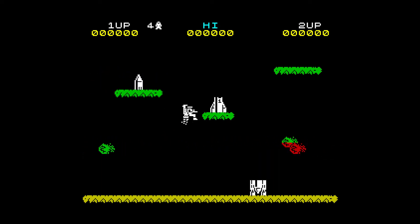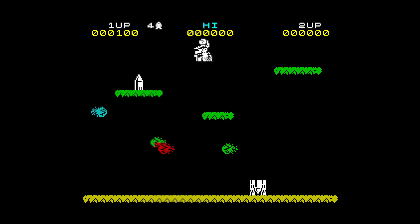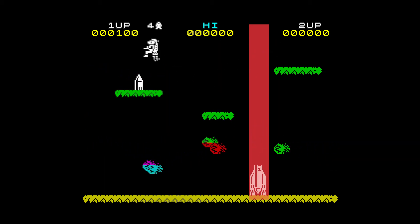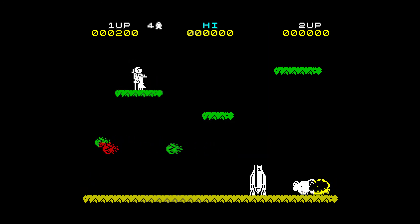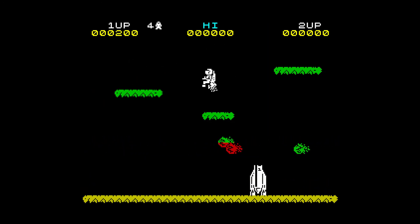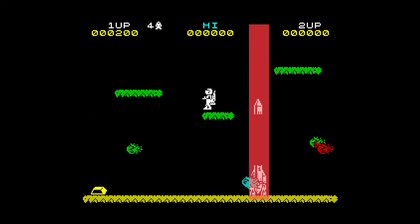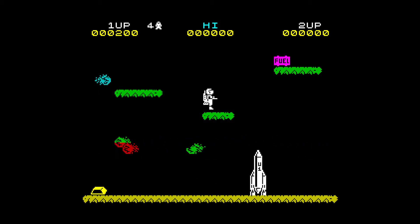The first objective is to construct your ship, and we do this by picking up the various parts simply by walking into them. Once we've walked into a part, that object's position is tracked against our player position to stay with us until we hit the active band above our ship construction area. At that point the object is dropped and simply falls under gravity at a constant speed until it lands on top of the ship. This is exactly the same for fuel pods as we collect and drop them.